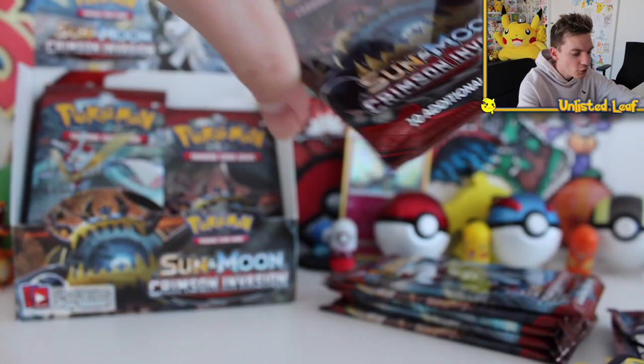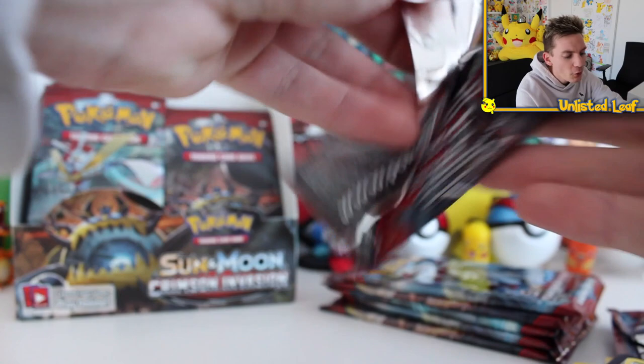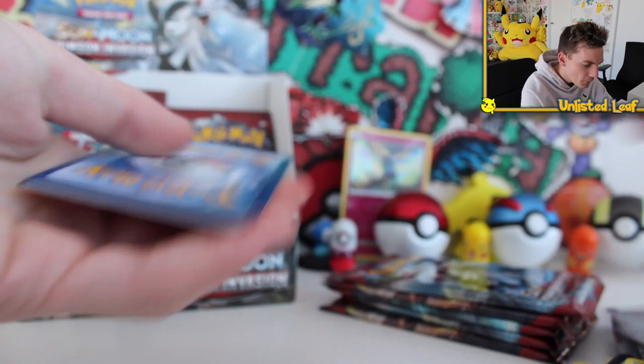For some reason they're bringing gold stars back in Ultra Sun, Ultra Moon. I don't know whether it's like break cards, where they bring it back for a couple of packs and then go 'wait, that was a mistake' and get rid of it again. Do you remember break cards? Such a short-lived little thing.